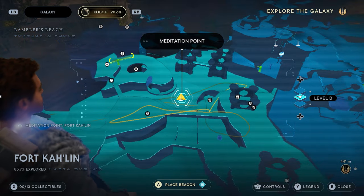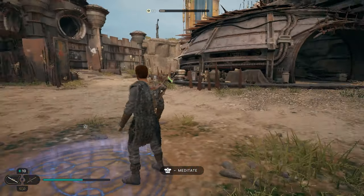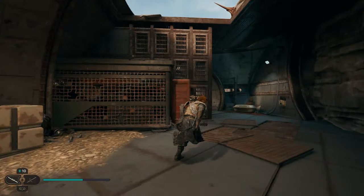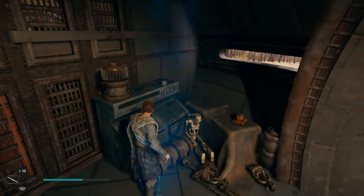We're going to start here at the Fort Kaelin meditation site, located right in the middle of Fort Kaelin. As soon as you spawn in, we want to come right over here to this building, and right over here on the other side of these crates, you're going to be able to scan. We'll go ahead and scan this to get our first collectible.